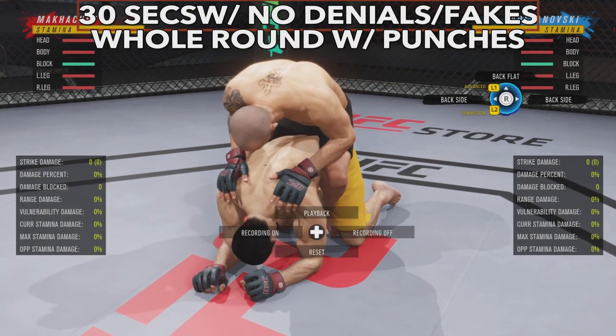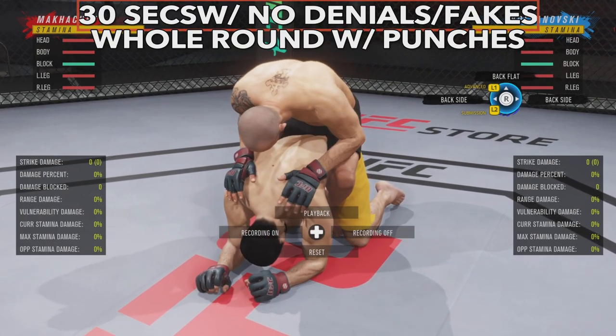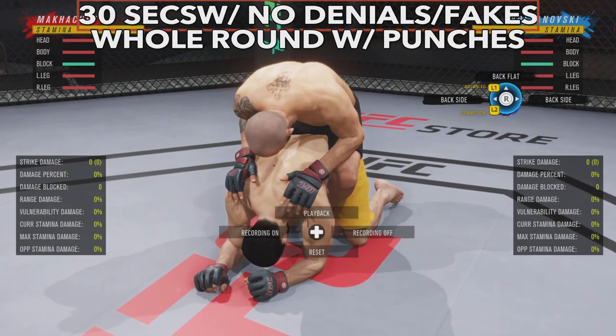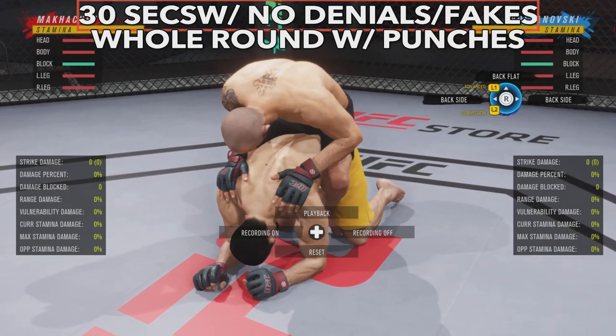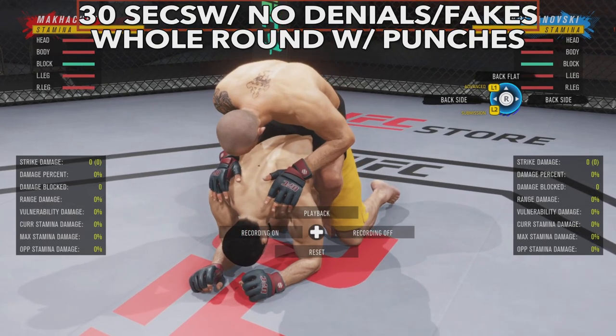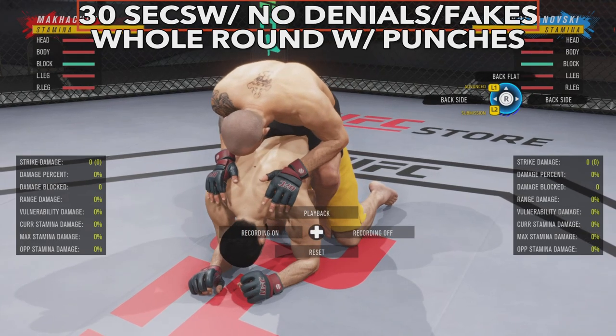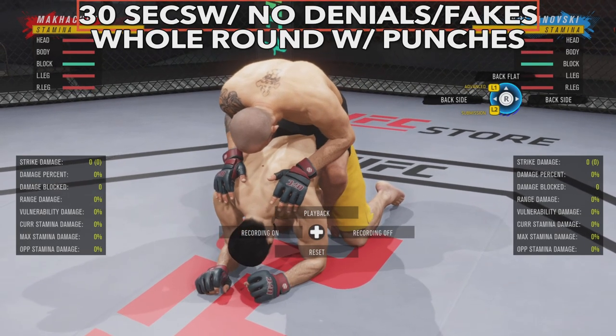Punches from back mount are risky because some fighters have the get-up option if strikes are being thrown on top. You get about 30 seconds here, but with denials and fakes you can fake the rear naked choke and get right back to back mount to mess with the timer. If you're able to consistently land strikes from back mount, you can get the whole round.